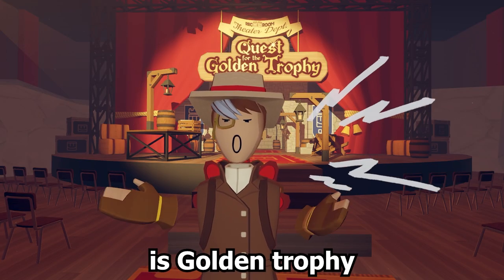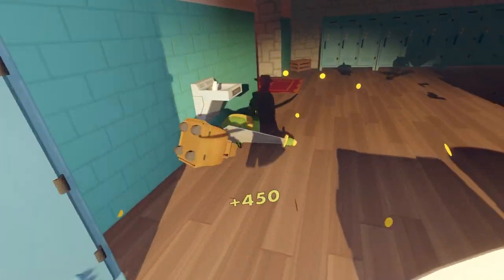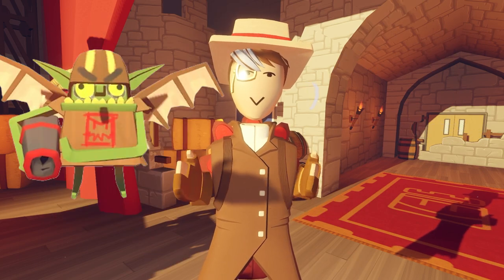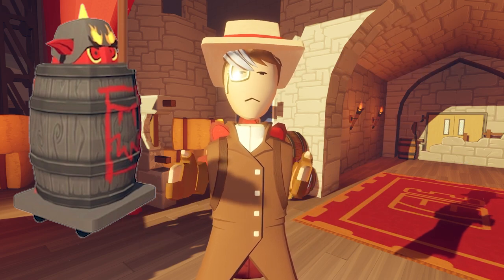The first quest on the list is Golden Trophy. Golden Trophy has nine acts, getting increasingly more difficult as you move on. The enemies in Golden Trophy are Goblin, Imp, Barrel Knight, Elite Imp, Elite Goblin, Elite Barrel Knight, and the Goblin King.